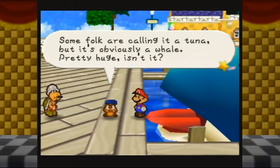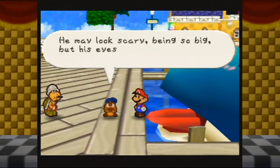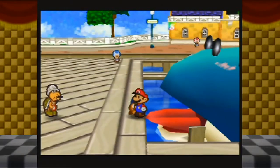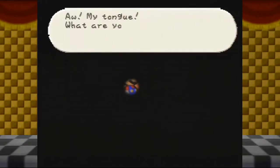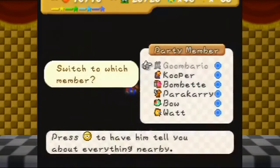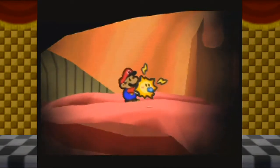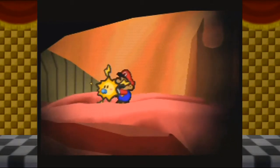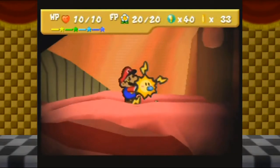Some folk are calling it a tuna, but it's obviously a whale. I wonder how many Goombas would fit inside one whale. He may look scary being so big, but his eyes seem kind. Goombario was anxious to come in here. Ow, my tongue! What are you doing? Sorry. They certainly put a lot of effort into animating this. But between the giant squiggling tongue, us walking into the whale, and Goombario talking about how many Goombas would fit inside a whale — it makes me wonder about some of the writers of this game.